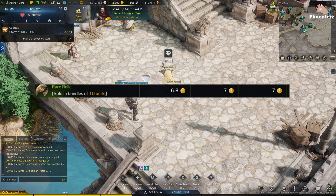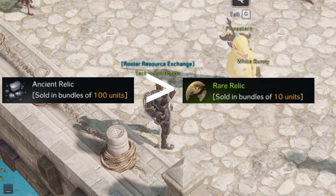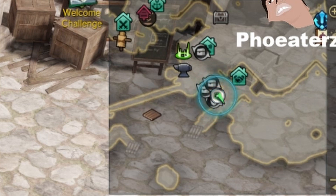The price of this item should be 6 gold because the vendor in your stronghold allows you to trade ancient relics into rare relics at a consistent rate. He's always chillin' right here in your stronghold, and you don't need to do anything to unlock him.